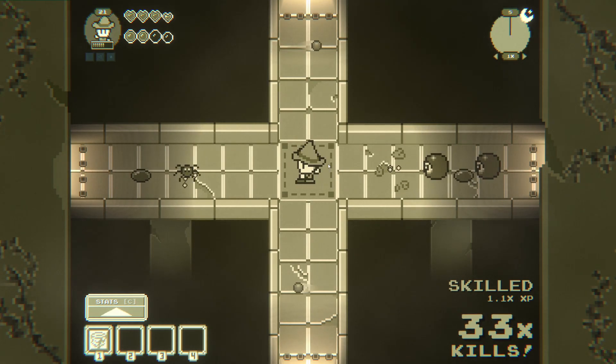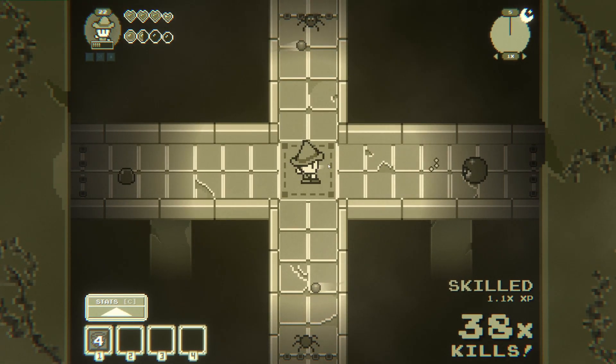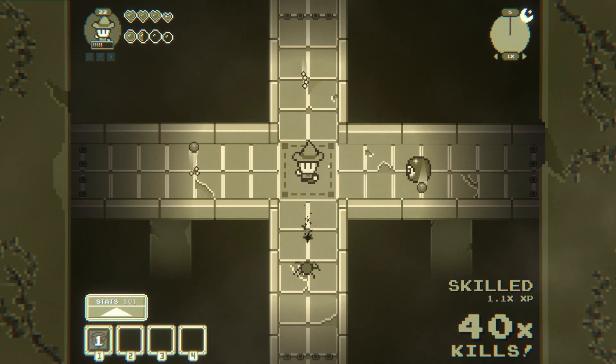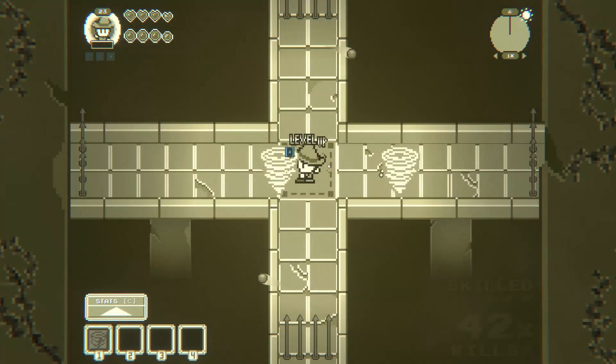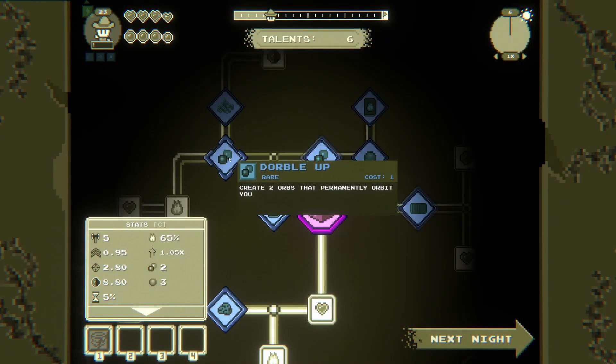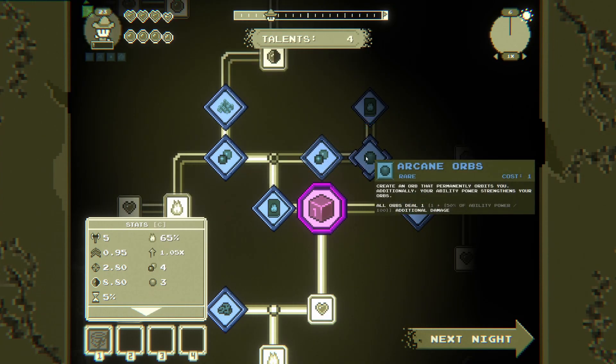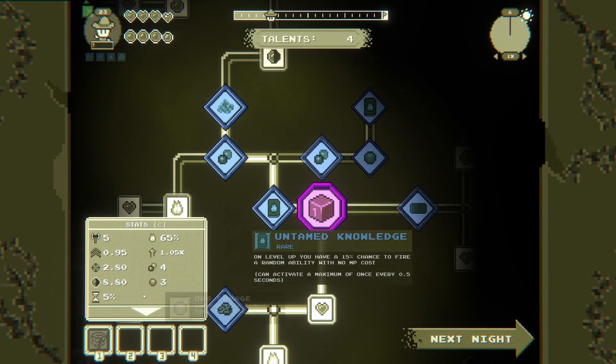That'll actually be quite good because the more abilities they send out the better experience I'll be getting. Oh got them! Right at the end it went off. Arcane orbs — create an orb that permanently orbits you. Additionally your ability power strengthens your orbs. All orbs deal 1 plus 50% of ability power. Your ability power strengthens your orbs.